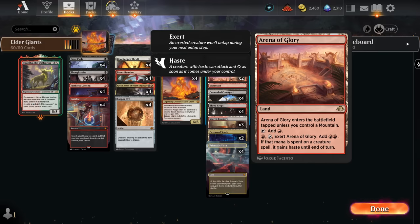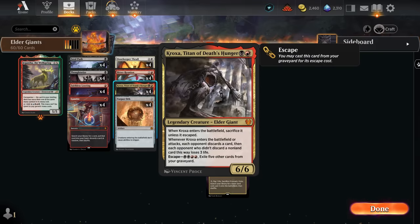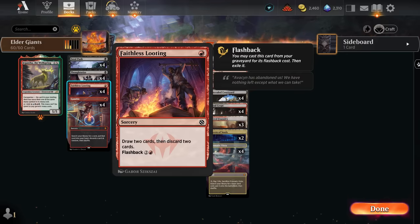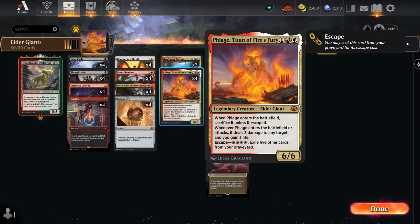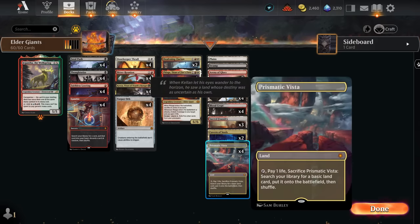We can pay a red mana, tap it and exert it — so it won't untap next turn — but then we get to add double red, and if this mana is spent on a creature spell it will gain haste until end of turn. Theoretically we could give multiple creatures haste with the ability, but more realistically we're giving one of our giants haste, which is already good enough — immediately attacking with Flage, maybe taking out a creature, gaining some life and dealing a lot of damage. Same with Kroxa making the opponent discard. Tying everything together, we've got Faithless Looting to draw and discard, which also helps fill the graveyard in the event we just want to escape one of our giants, which can be part of our game plan if we don't find Torpor Orb or Thrall, or the opponent answered it.